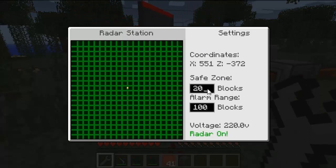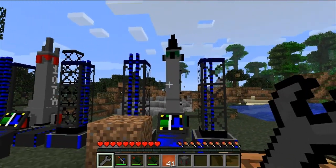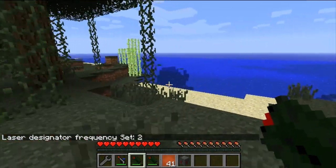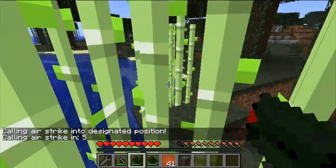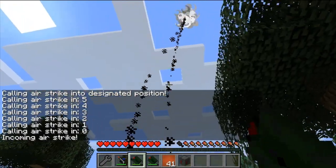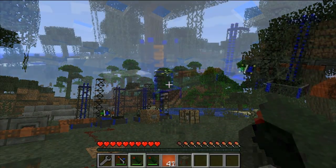This is a radar station, which is quite cool. Essentially, if it detects a missile within a certain zone — there's a safe zone with a maximum area and a minimum area — and within those two boundaries, if it detects a missile being launched, it will emit a redstone signal. If you hook up that redstone signal to an anti-ballistic missile, you get a very effective defense system: it'll launch an anti-ballistic missile to target and destroy any threat. It takes a lot of energy and has to be constantly running on electricity, but it's worth it if you want to stay safe.